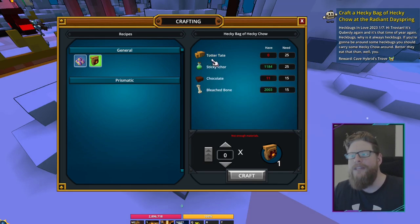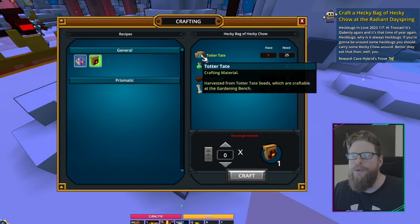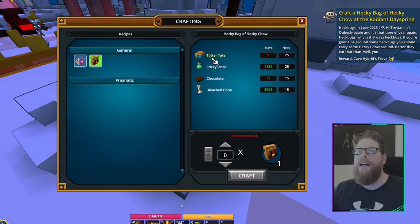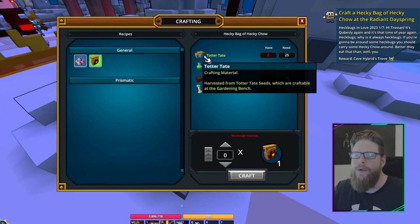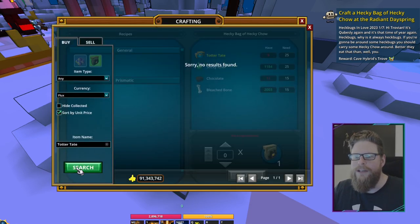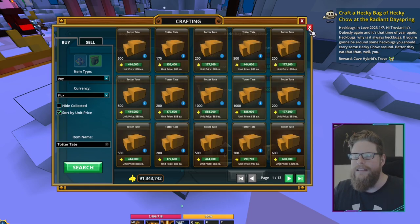We need some Tater Totters. These can be picked up on the Marketplace or maybe you have some lying around already. They come from gardening. I have a mod I can click right here — I'll link the whole mod pack in the description, you can find it in the Traversaurus mod pack. That's my mod pack where I've collected all the mods I'm using. You can just search and find these ones. So we need 25 of these.